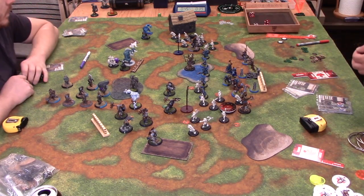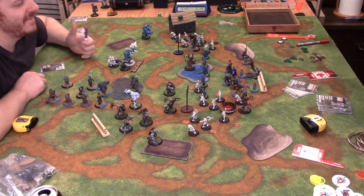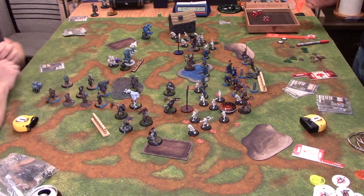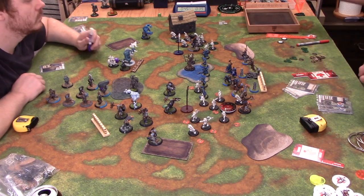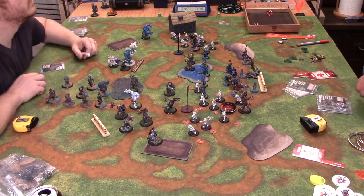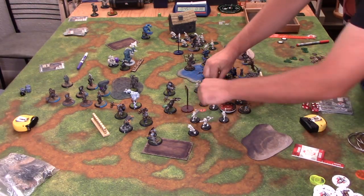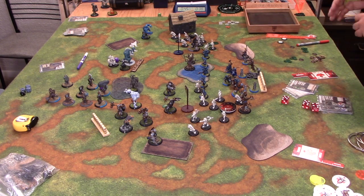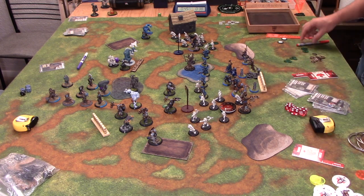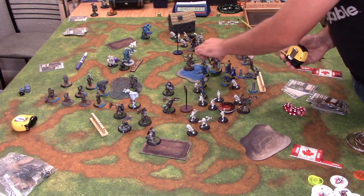Now we're seeing more Croak Raider spikes. I one-shot one of the Warders, and he proceeds to make two tough checks. You put four damage on the other Warder — I gave up on the knocked down guy since he's not going to attack much. You're just plinking points on him, end up getting him down to one box, but that last box isn't from a tough check so he's still standing. But it's not a huge deal — Croaks are meant to die anyway. We knew the game was done turn one. You went to grab a beer and commented, yeah, I don't think this game is going to last long.